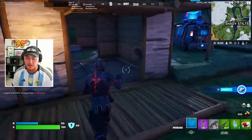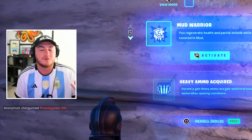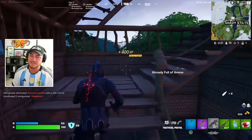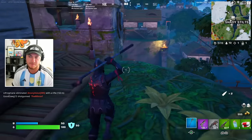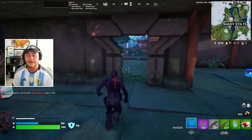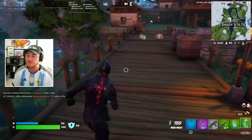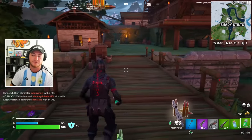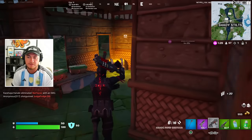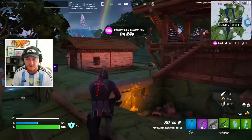One of these images also confirms that vaults will be making a return, and obviously with the entire season being based around heist, that was pretty expected. It was confirmed by the CEO of Epic Games, Tim Sweeney, who when asked how to describe Season 4 with one word, literally replied with 'heist.' That means they are most likely going to be mirroring the Chapter 2 Season 2 theme, which was a very, very big fan favorite back in the day.